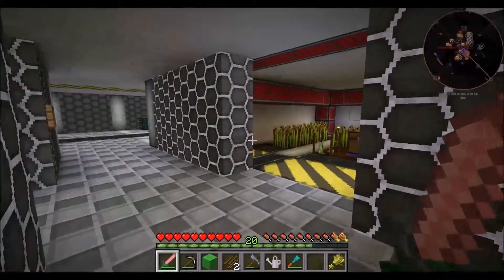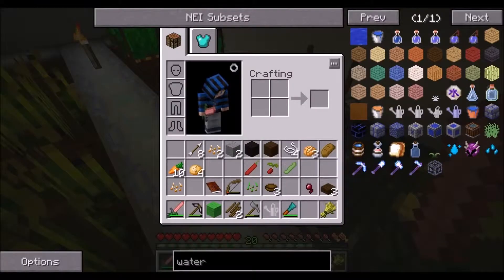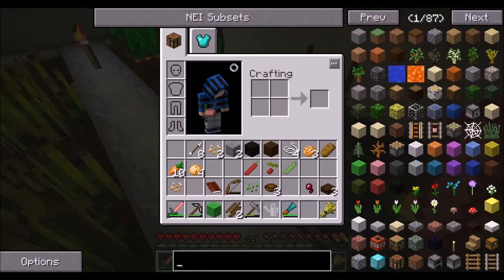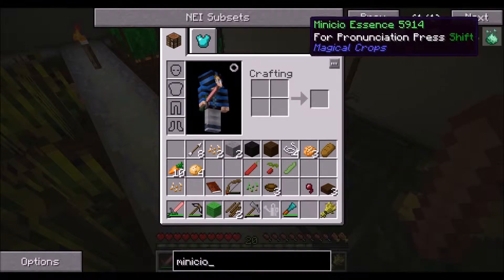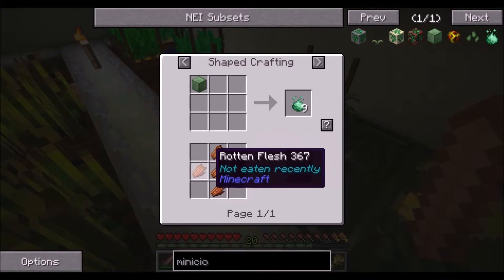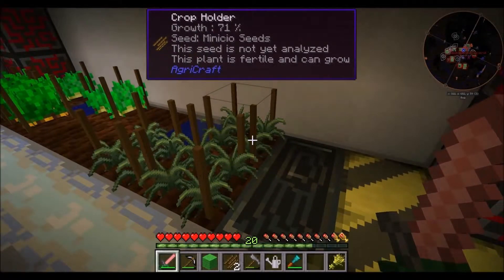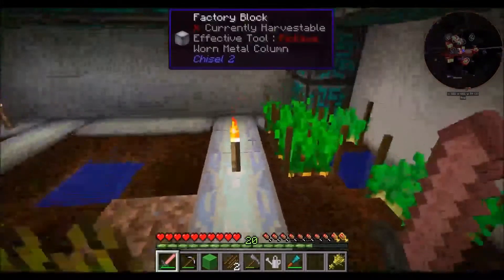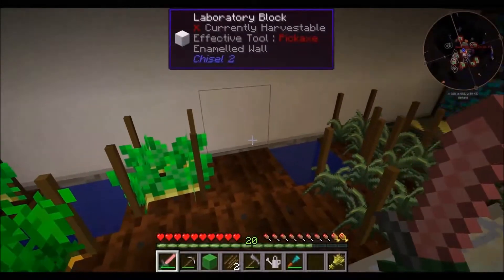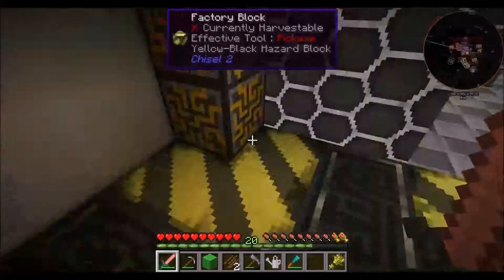I killed a few more zombies and got some zombie flesh. And I made one of those Minikyo seeds. Let's just remind ourselves - you make the essence with some zombie flesh, and then you use four essence around one seed and you get the seeds. Once I did that, I spread it. The good news about the agri-crafting here is no weeds - it's such a relief. So I just spread it and I made three seeds.